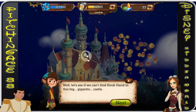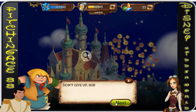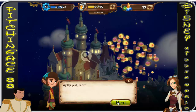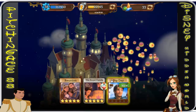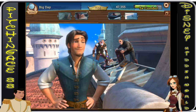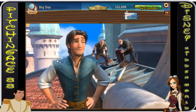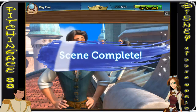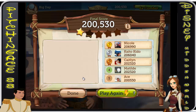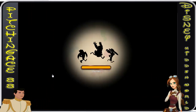We'll see if we can't find Hook Hand in this big gigantic castle. Let's play Big Day. There it is! Now it's too focused — I couldn't actually see if he had anything else on him. Let's see what else I actually got. I did not get Hook Hand. All right, let's try this again.